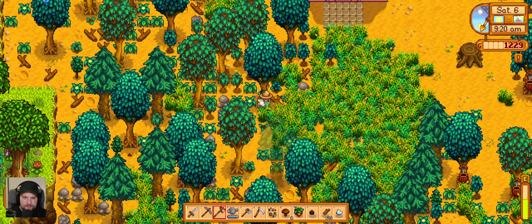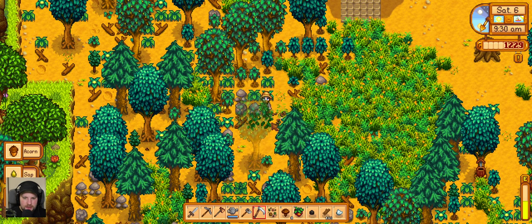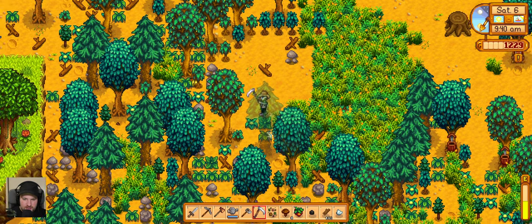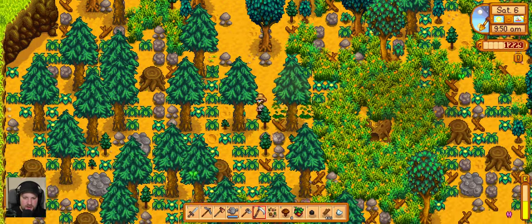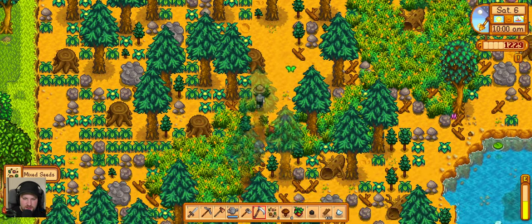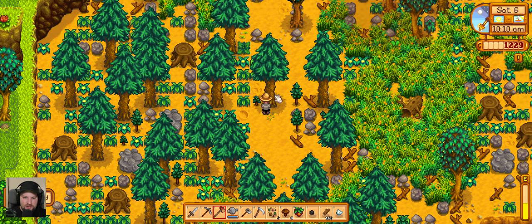After today I'm gonna lay off cutting down trees because I want to do an upgrade. I'll upgrade the axe to steel first, because then I can get into the secret forest and get the hardwood every day, or whenever I need it. Because these trees are nice and all, but they don't give me that much hardwood. And they don't regrow — the other ones do, which is kind of weird when you think about it.